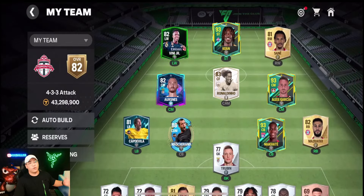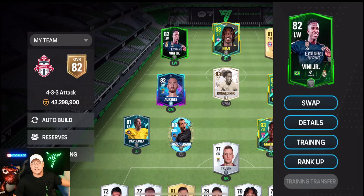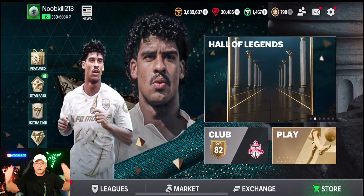You guys will see my club is absolutely horrendous — we're 82 overall. We still have our left wing, that free 82 overall Vinny they gave us at the beginning of FC Mobile. In today's video we're here to just start back up, welcome back, and we're going to open up some packs and do some big things.